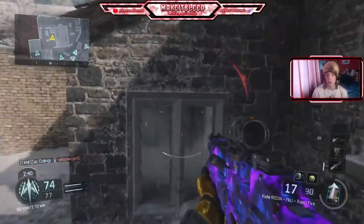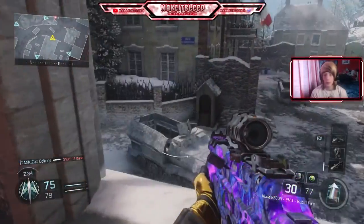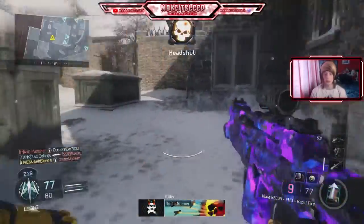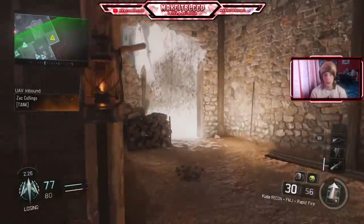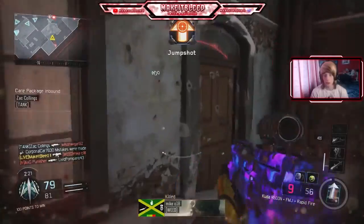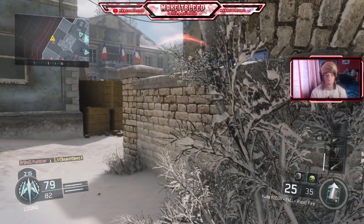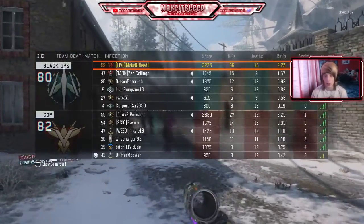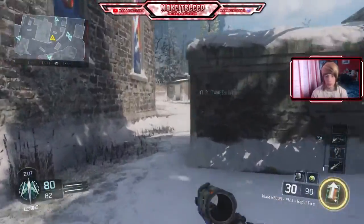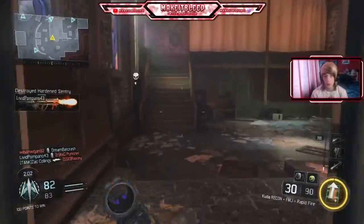What is going on? They've got a Sentry Gun — where have they put it? They're spawning the other side now. We're only three kills behind. Teammates, we can do this. How have I killed you? Is there one in here? There is. Teammates, we are only three kills behind — we can do this, we can win this. I don't have much faith in you, but we can do this.